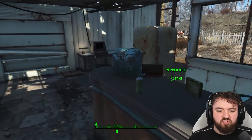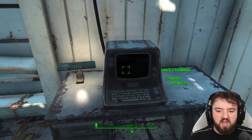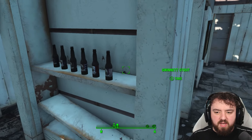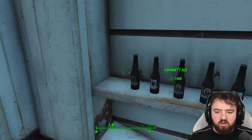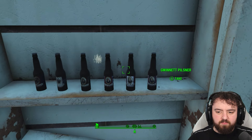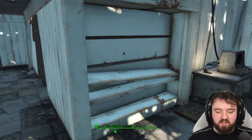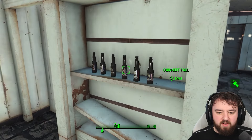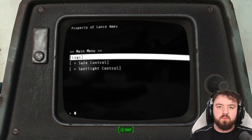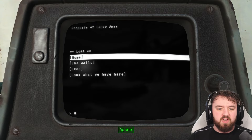Let's head into Lance's house. Just before we access his terminal, you'll notice he has the full collection of Gwinnett ale — brew, lager, pale, pilsner, and stout — all in one place. Quite a rare find. If you want them for your settlement as decoration, this is a good place to start. You'll notice there's safe control, spotlight control, and some logs for Lance.